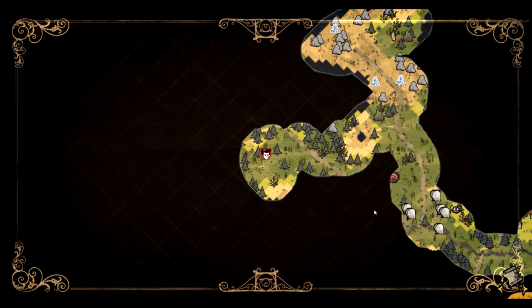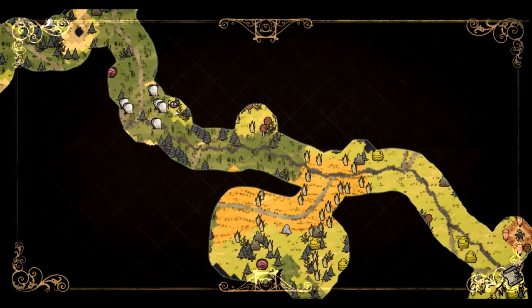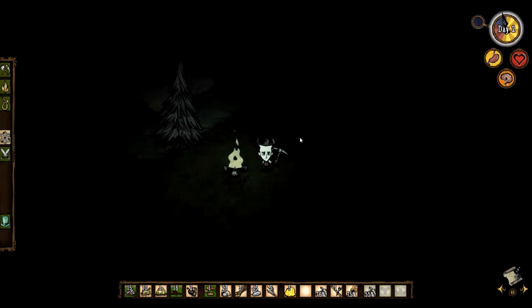Another issue with the whole pig situation — look, this shows a spider den on the map. The issue with the pigs is there's a midnight thing right here. See how it's blank? If that turns into just a solid moon, that means it's a full moon. And if any of those pigs are outside when that happens, they turn into werepigs and basically just try to kill us — which is bad. So we have to avoid those guys.